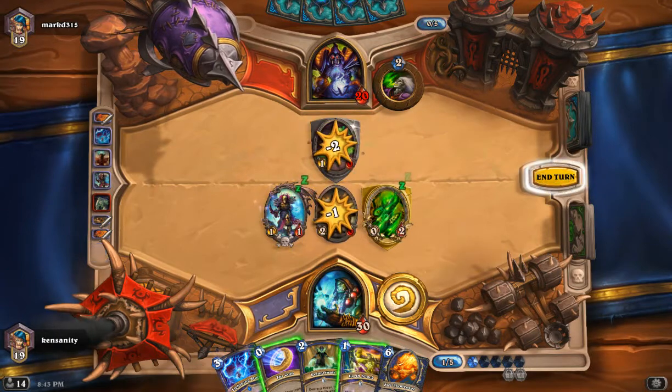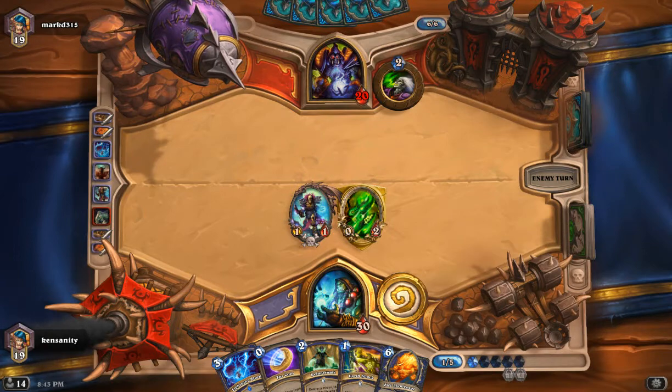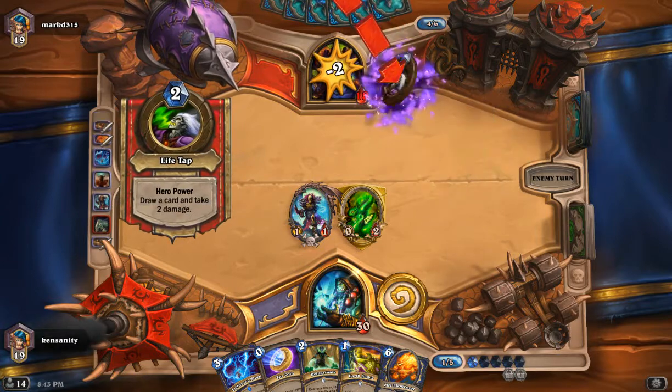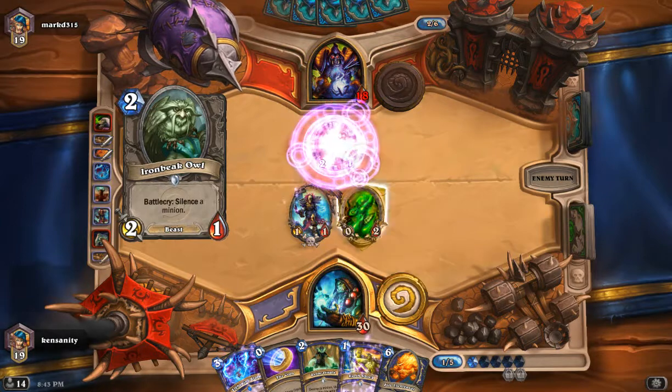This is okay. We're trading 3 cards right now, which is not good, but we're okay. We just want to get to the end game, like turn 9 or 10, where we have Kel'Thuzad, Sylvanas, Cairne, Stalagg.